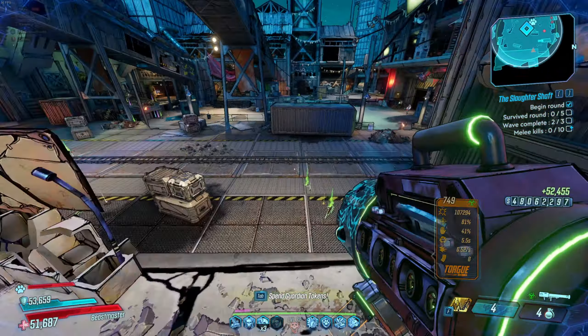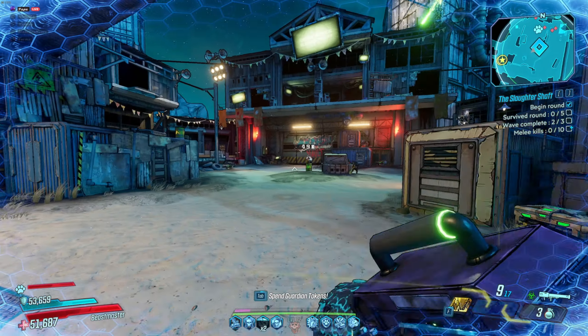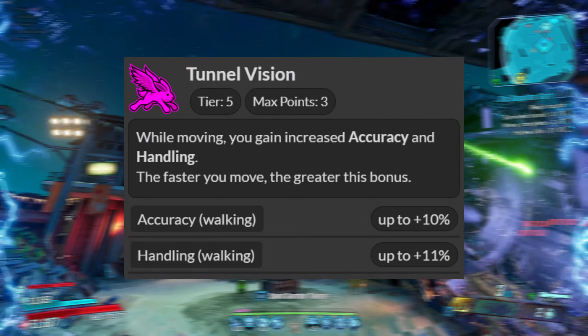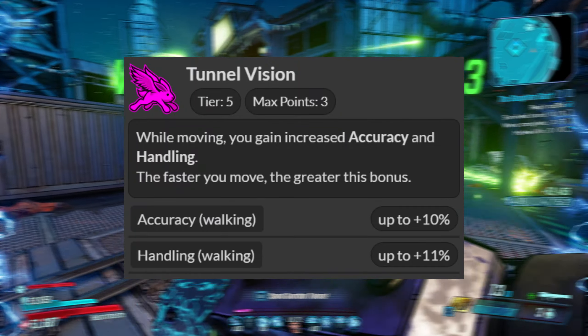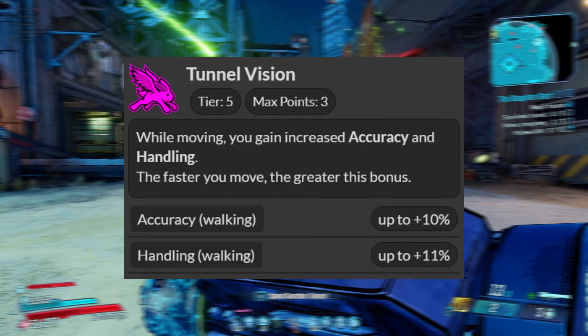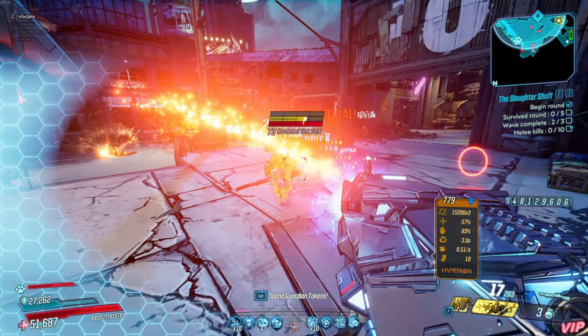While we're on the topic of roasting Zane's skill tree placements, we go over into Tunnel Vision in the new purple tree, the Professional tree. Towards the second row of the tree, we have, once again, another handling and accuracy skill. While you're moving, you gain increased accuracy and handling — the faster you move, the greater the bonus. Do I really need to go down the rabbit hole of why these skills suck?